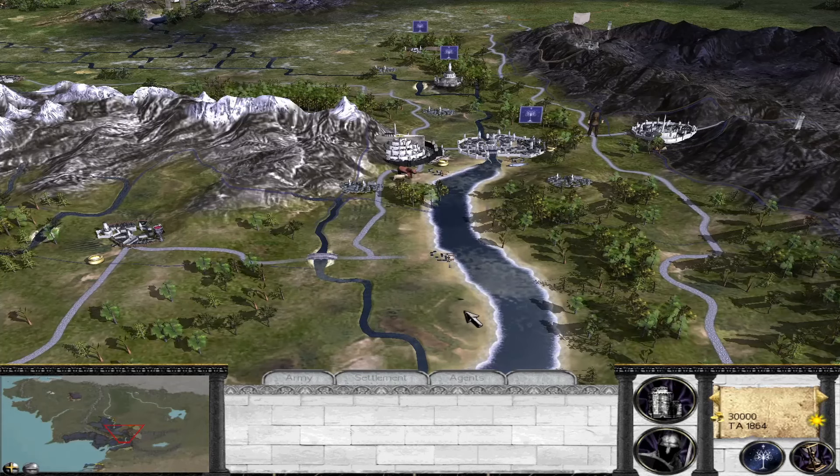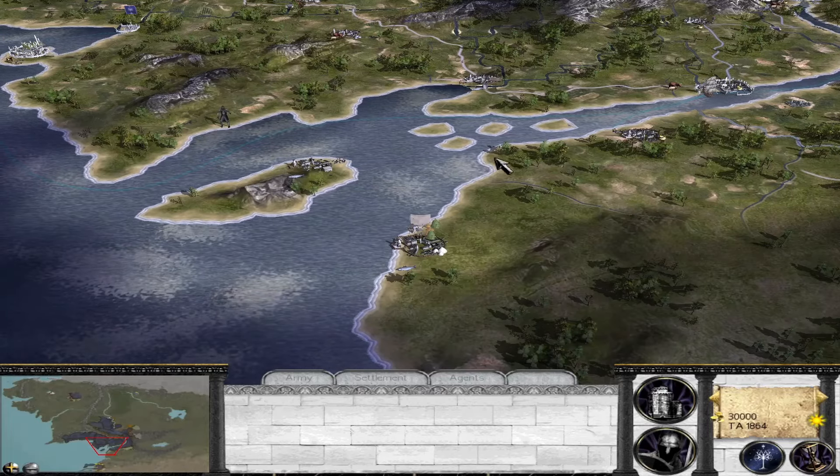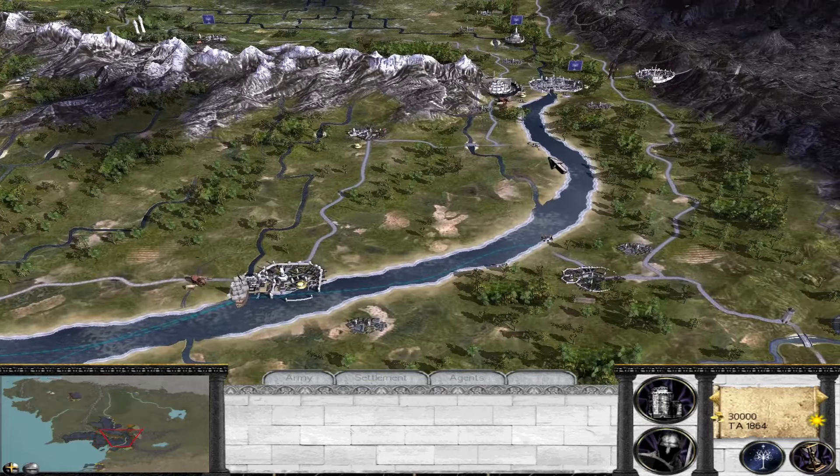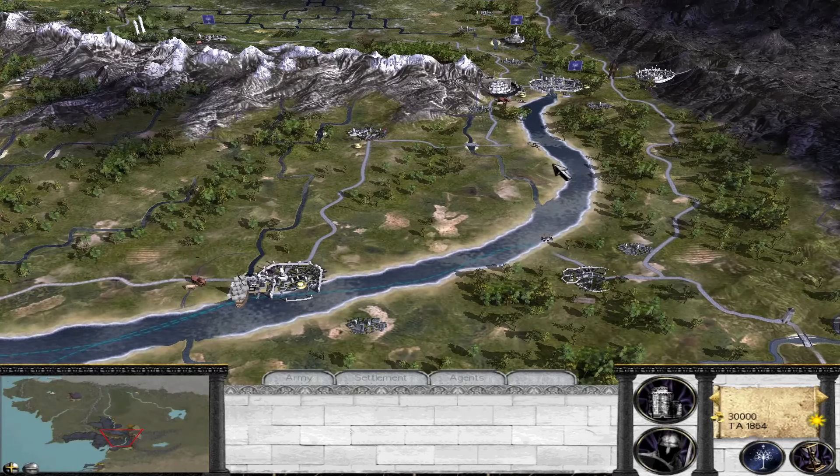Otherwise there have been quite a few changes. If you remember the old map from Dominion of Men, this is going to look quite different — from the sky, if we go down to the sea here, you can see the reflections of the clouds are going to look different. The coastlines may look slightly different from what you remember from Dominion of Men. And of course the settlements, the vegetation, the trees — just about everything has been reworked.